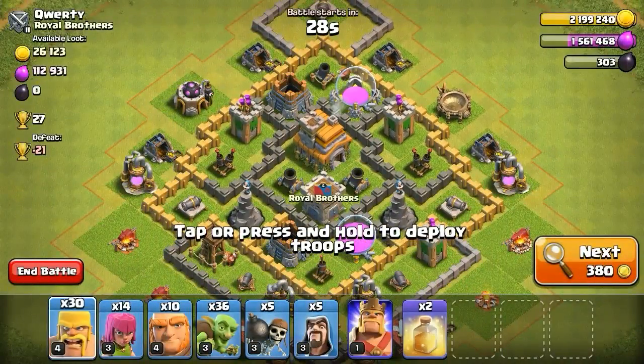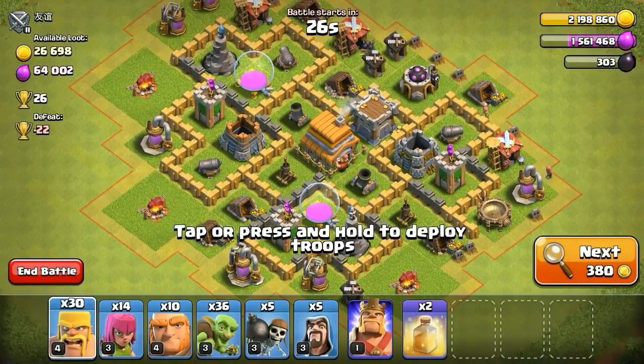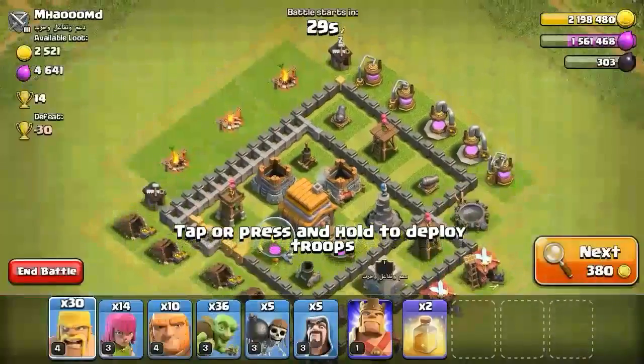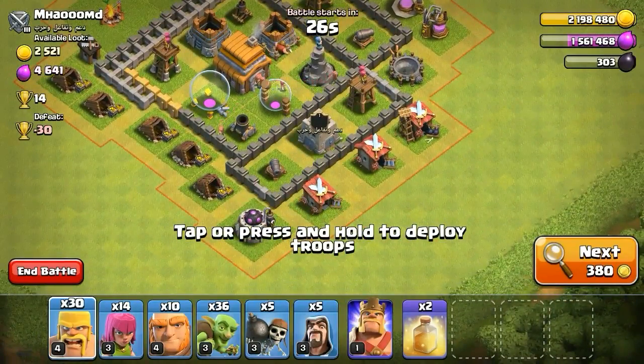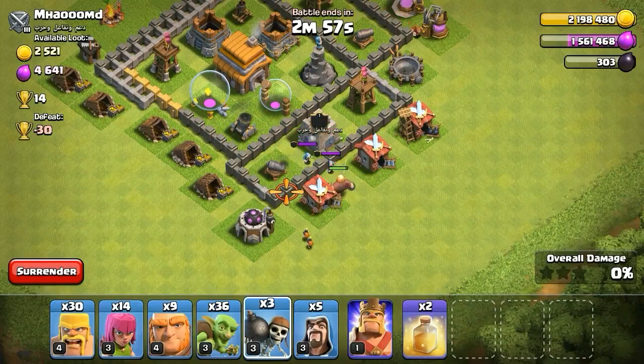Not enough loot, want some more — normally at least 200,000. Or we can just do some trophy pushing. Let's find a really good easy one. I'm going to put that there — oh shit, oh dear.